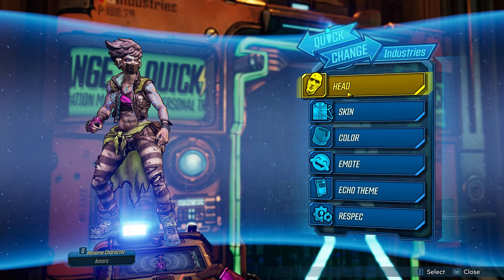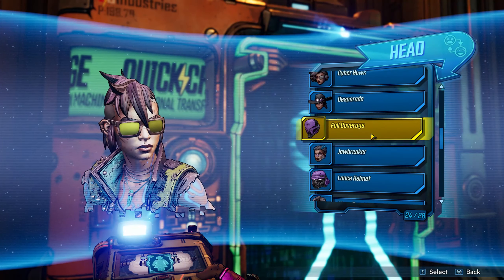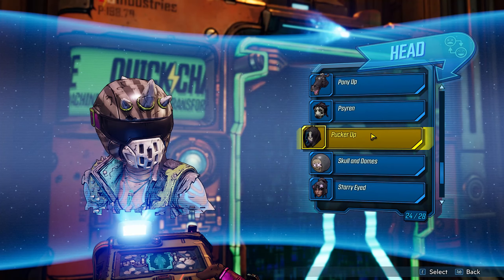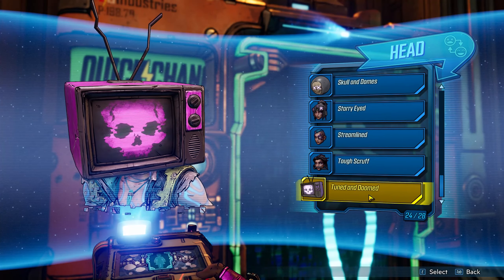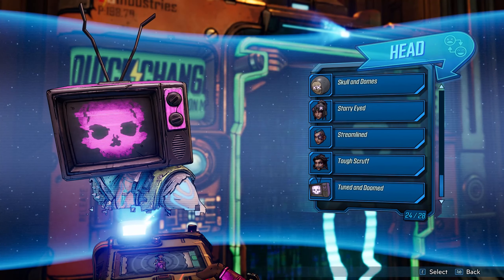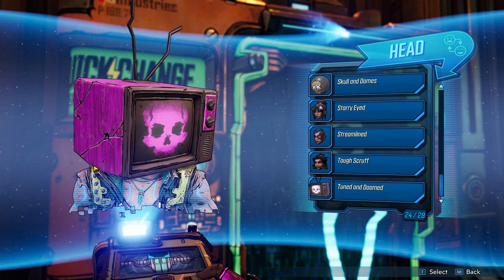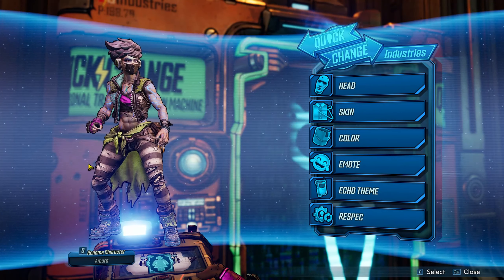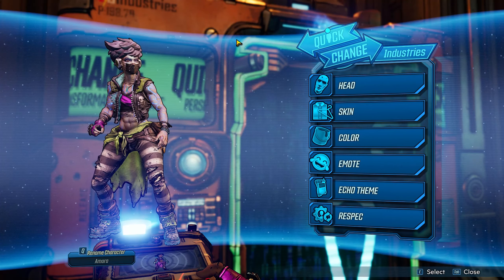There's actually one more thing you get with the event: two other heads. You don't have to earn these — you just get them for free. You get 'Skulls and Domes,' which is pretty cool, and then you get 'Tuned and Doomed,' which is just crazy — you literally just have a TV on your head. But I like it.